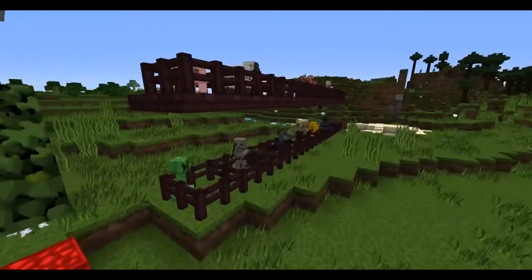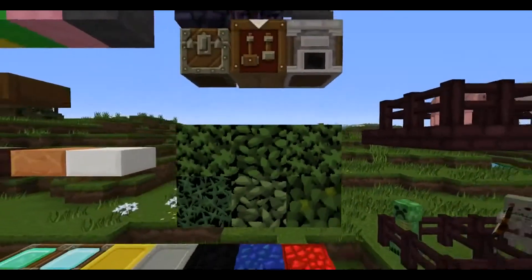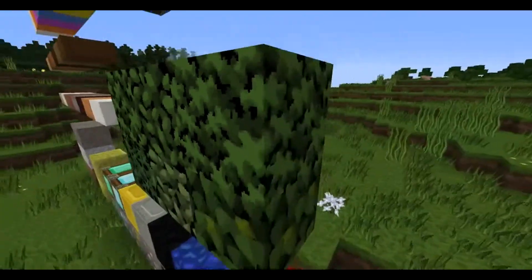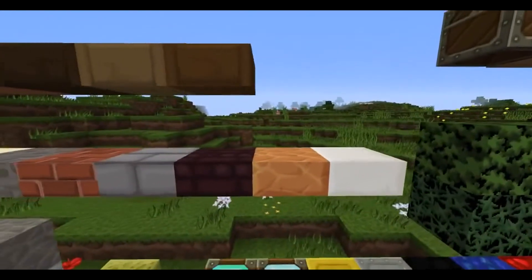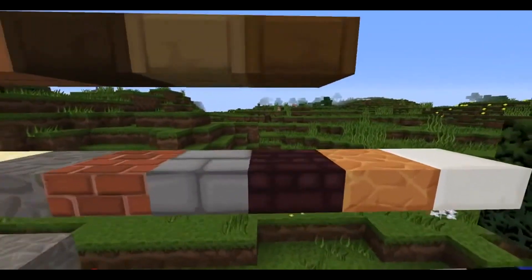We've also got iron block and ore, coal block and ore, lapis lazuli block and ore, and redstone block and ore. And these are different types of leaves - I have no idea what is what, but yep.